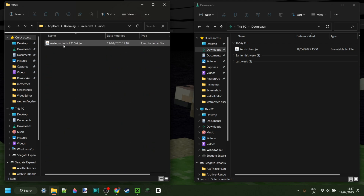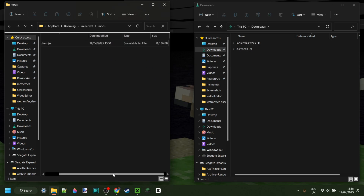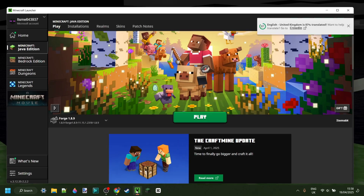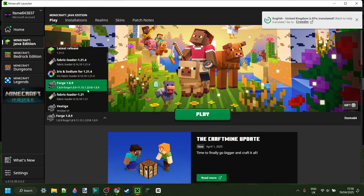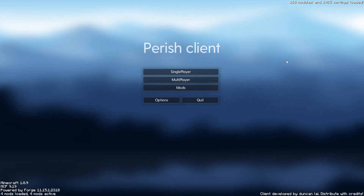There's going to be any mods you already have there. We can simply drag in Parish Client, and once we've done that we can close up both of these, open up the Minecraft launcher, and launch Forge for 1.8.9.